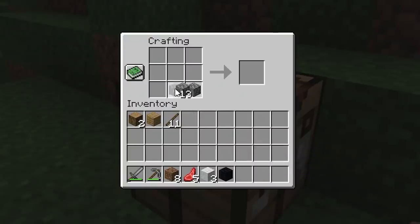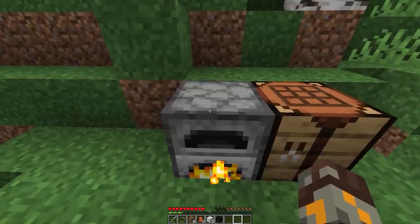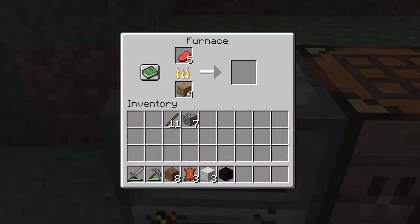Now it's time to cook your food. Get eight more cobblestone and assemble it into the crafting table around the border to make a furnace. You can then use this furnace to cook your food, and later, you can use it to smelt ores that you find to make higher grade tools.